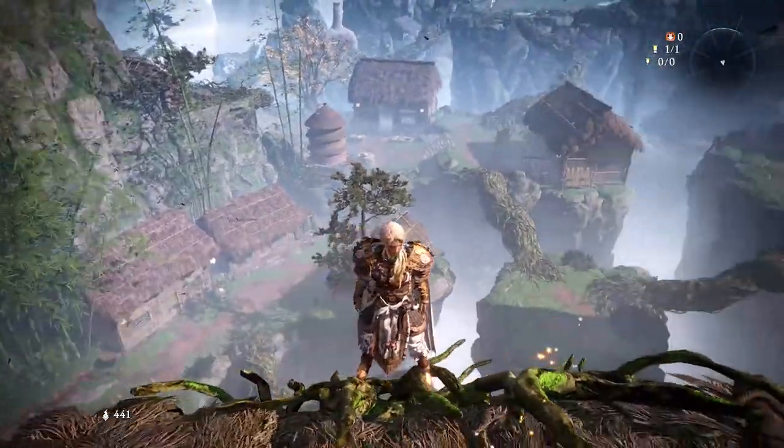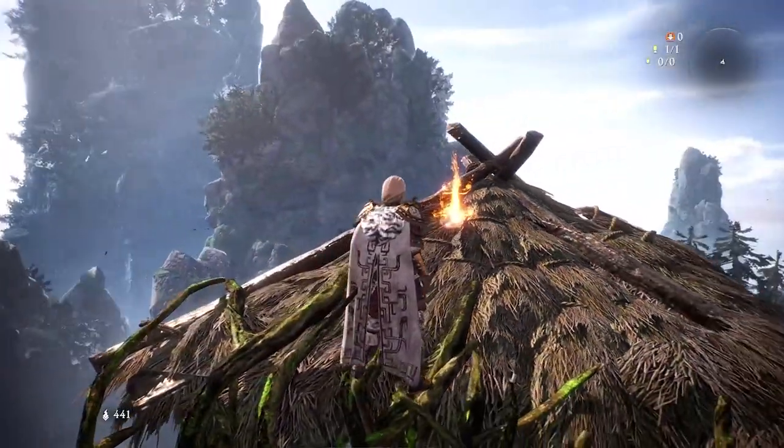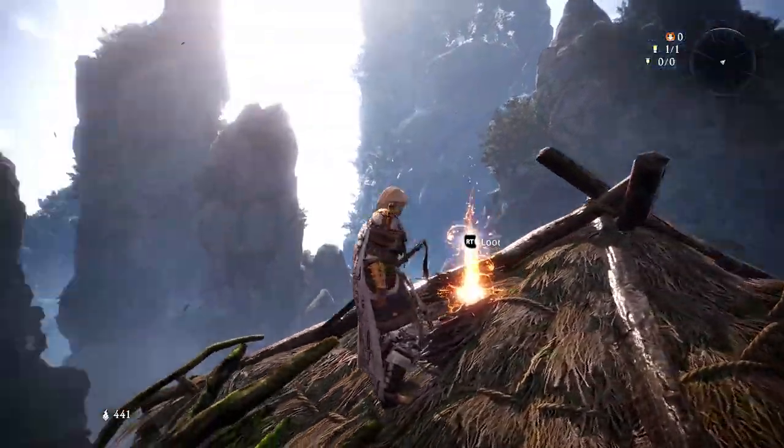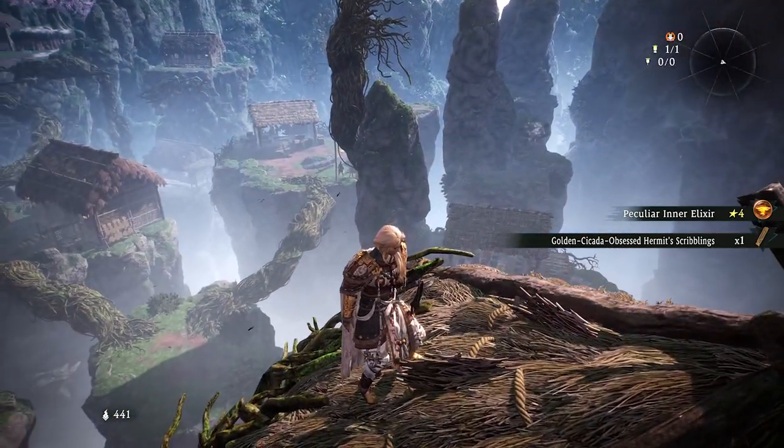Guys, that is it — that is the location of all 21 golden cicada shells in Wolong: Fallen Dynasty. Don't forget to like and subscribe for more guides on the game including all other collectibles and side quests, and I will see you all next time. Bye!